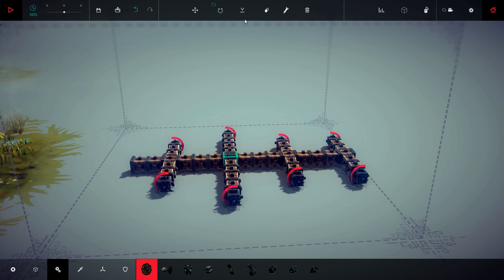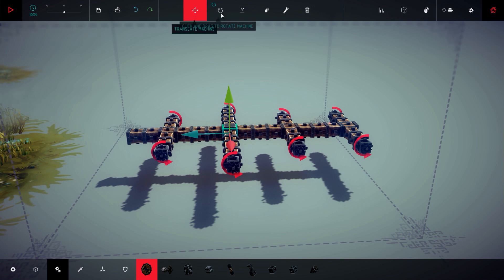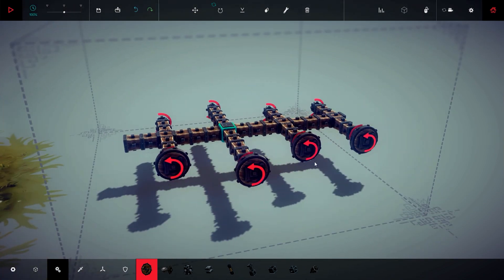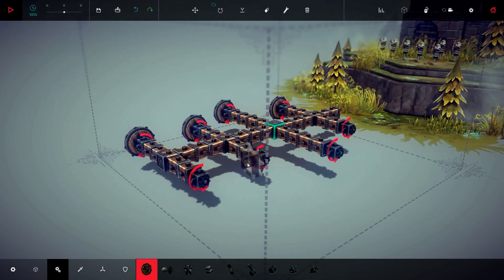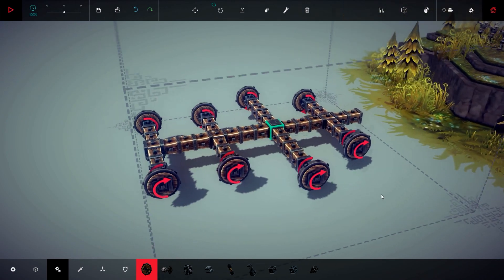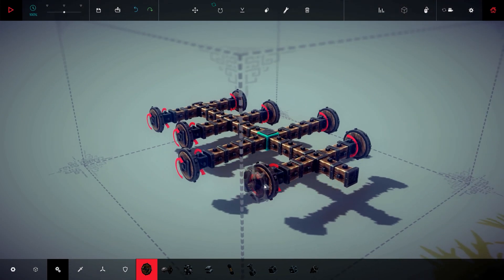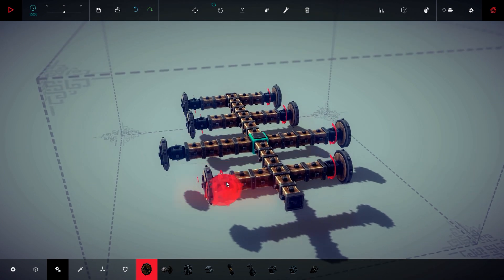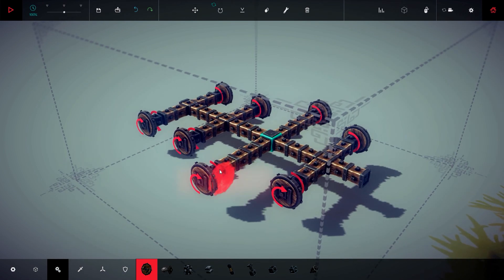Let's set the machine a bit higher. Now let's exit this and place the wheels. As you can see, the wheels rotate in a different direction while the steering goes in another direction. It's important not to have that on both sides, so hover over the steering and press F — it will change the rotation. You see?